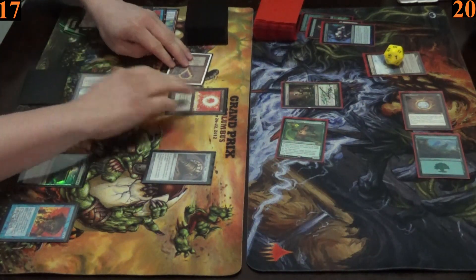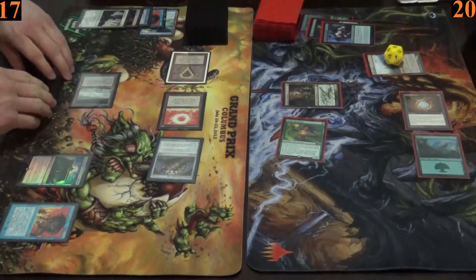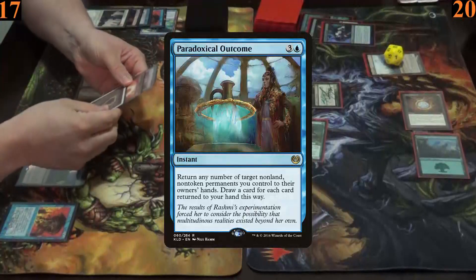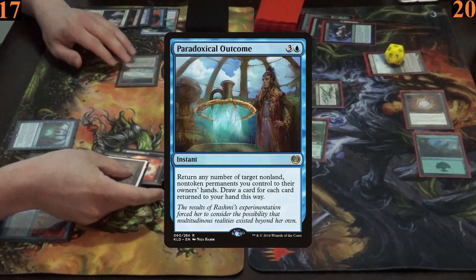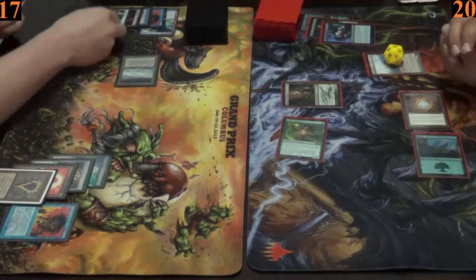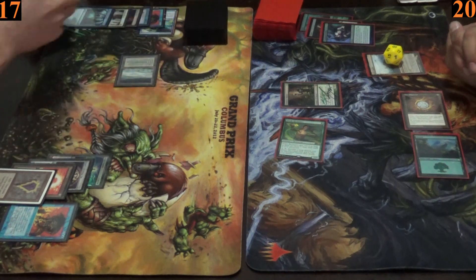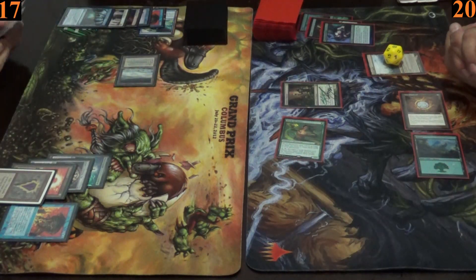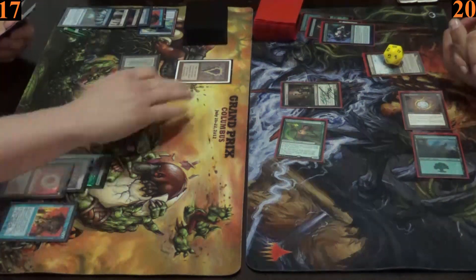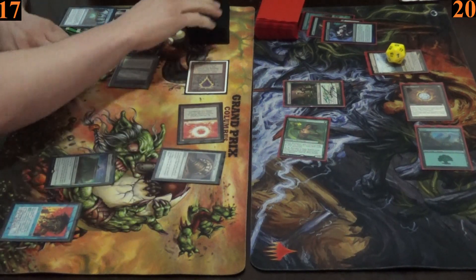For Ryan's turn, he taps out and also taps his Top to draw a card, but holds priority and casts Paradoxical Outcome, which he uses to return all his artifacts back to his hand and draw an equal amount of cards — in this case, three. He then gets an extra draw thanks to his Top's effect that's on the stack. Then he recasts the Mox, the Sol Ring, and the Top once more.